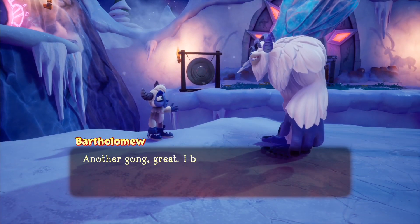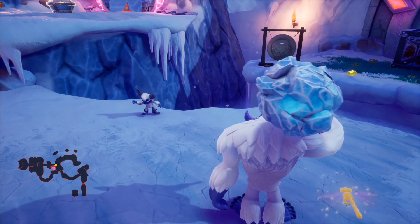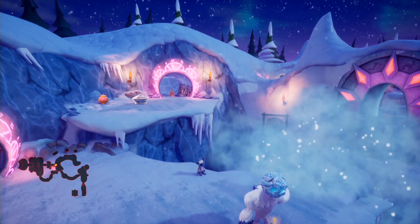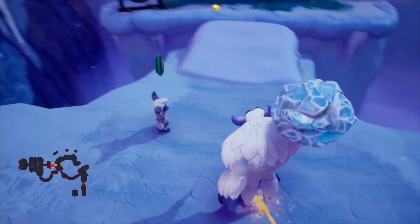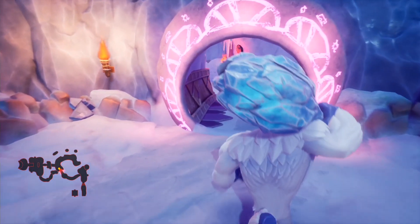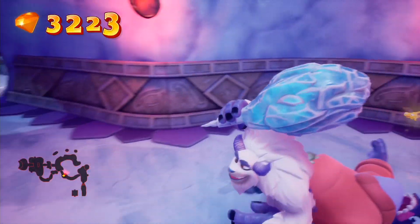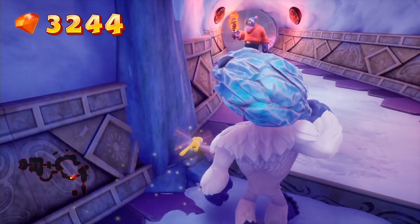Another gong! I bet we can cross an avalanche with this one! It's amazing how that doesn't actually smash the snowball itself. A snowball out of nowhere, and it just somehow makes a snow mound - a little ramp for us to climb up. Makes sense to me. I'm going this way first, not following the normal path. You've got a torch - why are you not melting these while you're stuck in the middle of three of them? It's just snow!